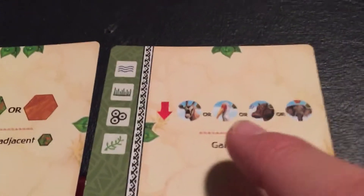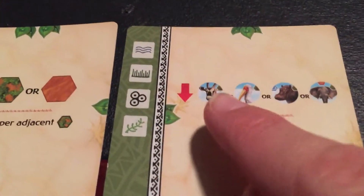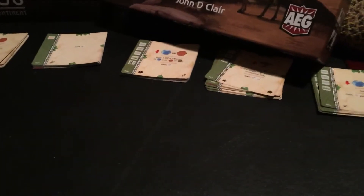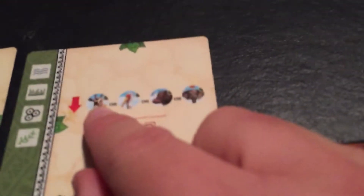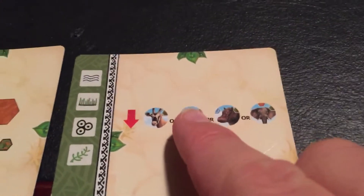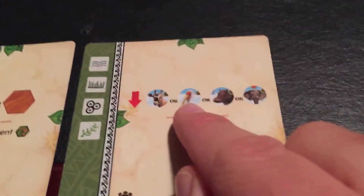In the end, it doesn't really matter too much what animals you place down. Personally, I just place a lot of Antelope. Of course, if my opponent has that strategy — that footprint that has a lot of Antelope being placed — your next best option is the Stork. I would go with the Stork most likely because none of the footprints really work with the Stork anyways, so this one would be your best bet.